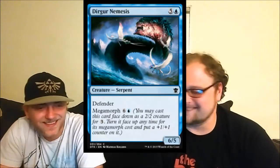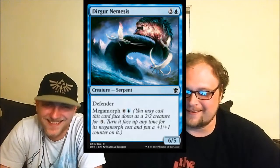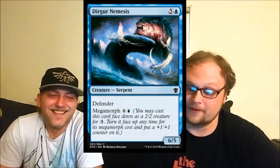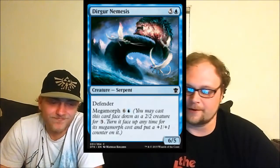Coming up next is Dreger Nemesis — already with built-in internet speak. It's a six-mana six-five Defender with Megamorph seven. It's not great. Moving right along.